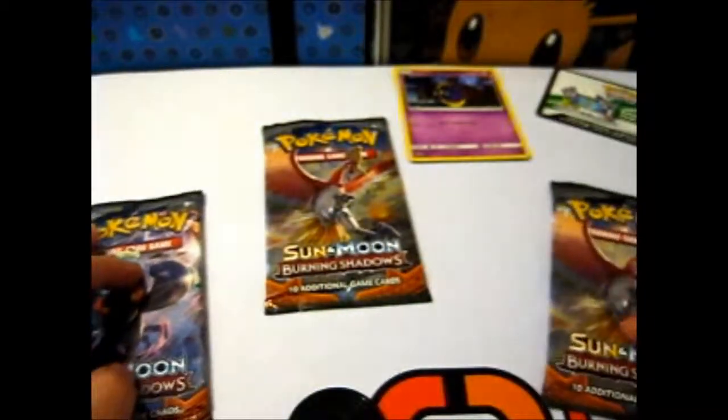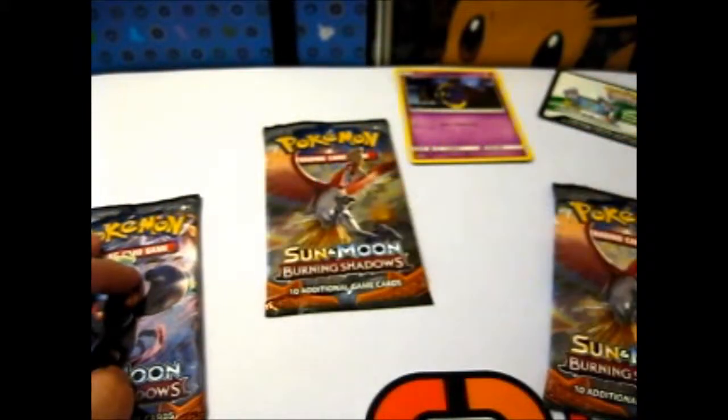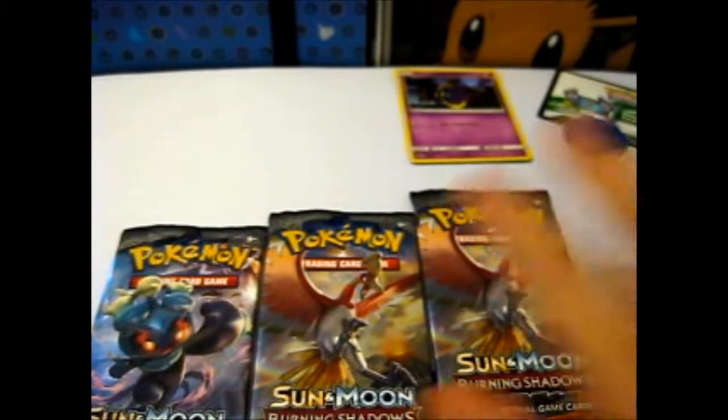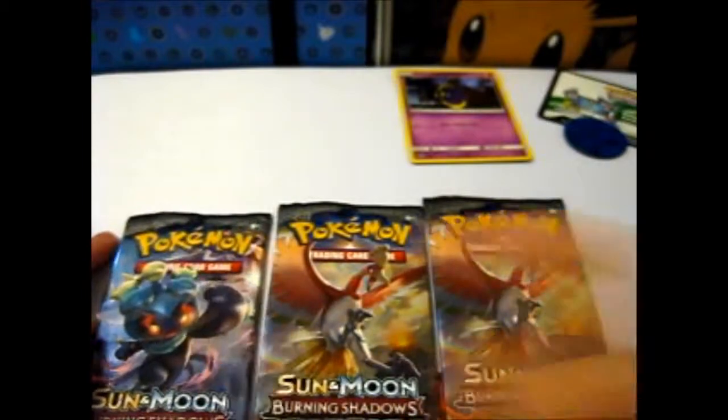We have three... Oh yes, it's a Lucario coin. Okay. We have three Burning Shadows packs. So we have two new pack arts, which is the Ho-Oh and Mar-Shadow.